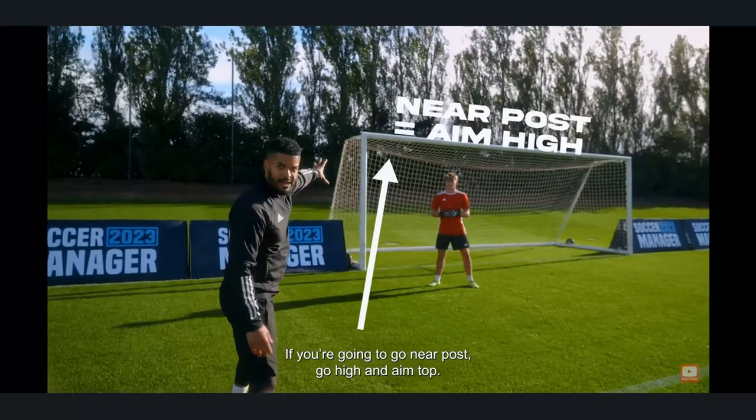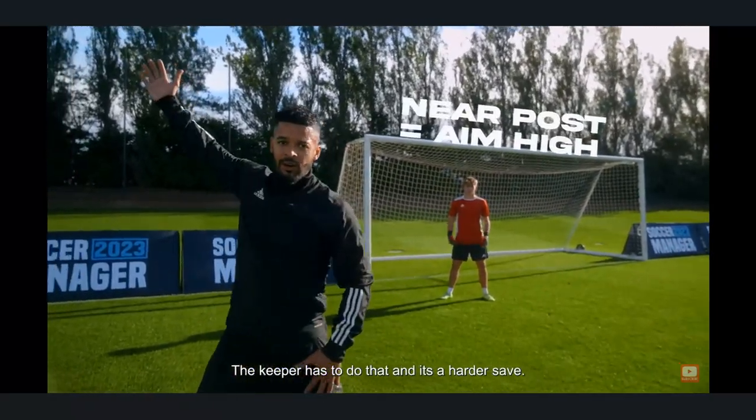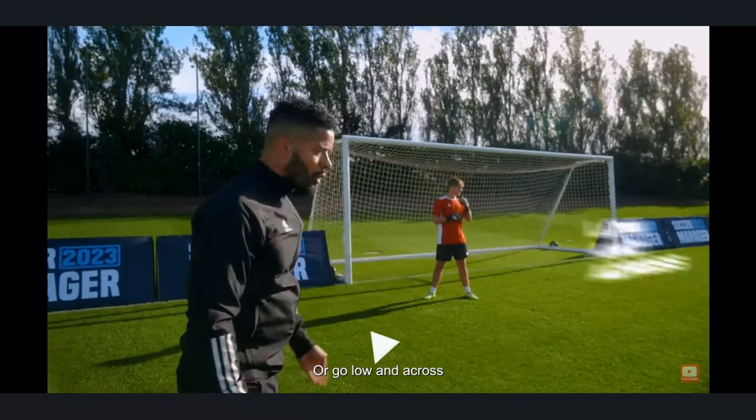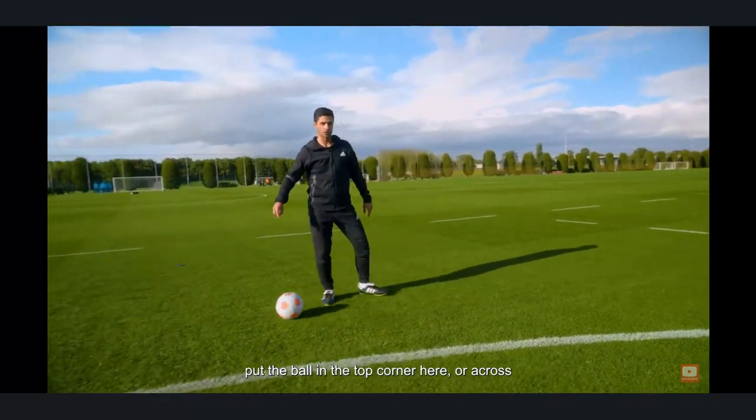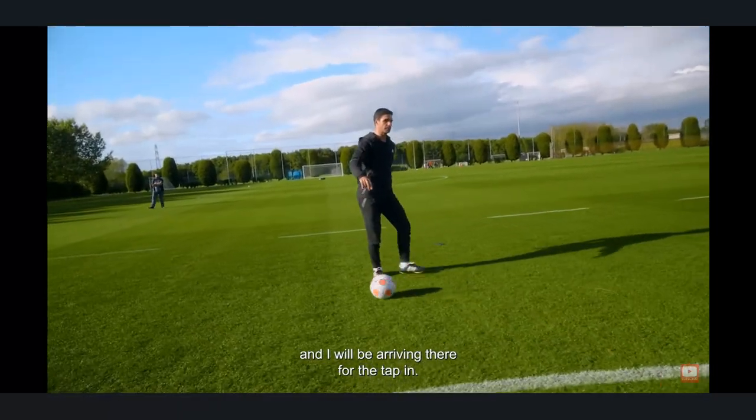If you pass the ball there, there's a rebound — that's gold. If you're going to go near post, go high — aim top — because then the keeper has to react and it's a harder save. Or go lower and across. We're going to work on that: step to the left foot, put the ball in the top corner or across, and I'll be arriving there for the back post.